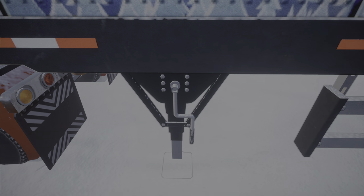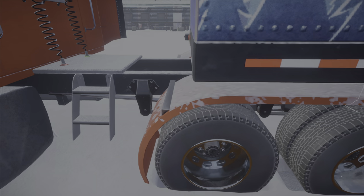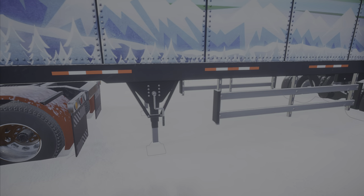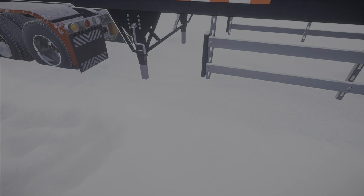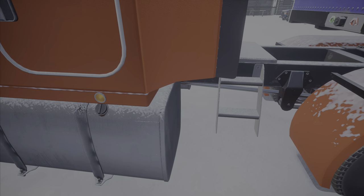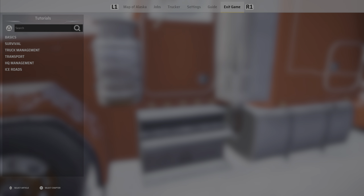You guys see that, right? Nothing is coming up — it's not letting me do anything that's highlighted. This game is seriously bugged, it really is. Maybe they want me to put chains on, but nothing is coming up when I hover over it. I'm just gonna bring you guys along with me because this is just more of my issues with this game.